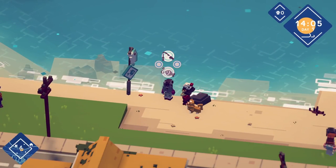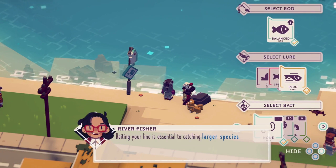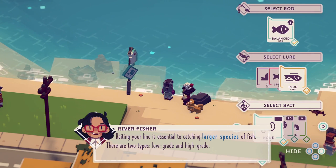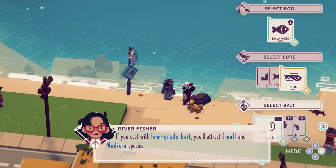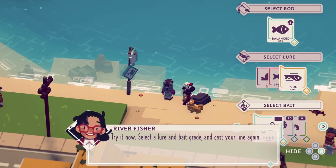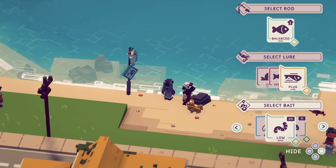Finally, a word on bait. Baiting your line is essential to catch larger species of fish. There are two types: low-grade and high-grade. If you cast with no bait, you'll attract small species only. Low-grade attracts small and medium; high-grade attracts medium and large. We haven't got any high bait, so it's got to be low bait.